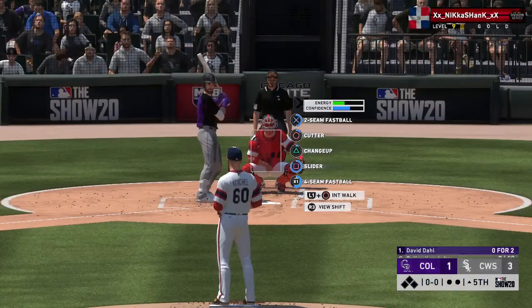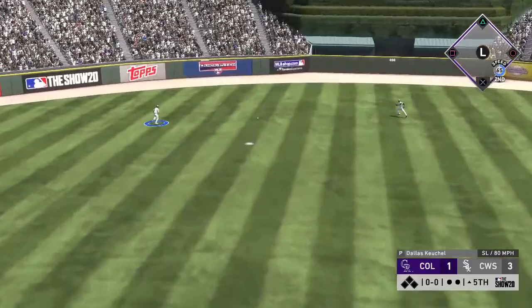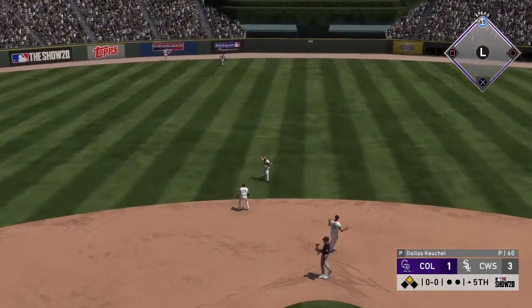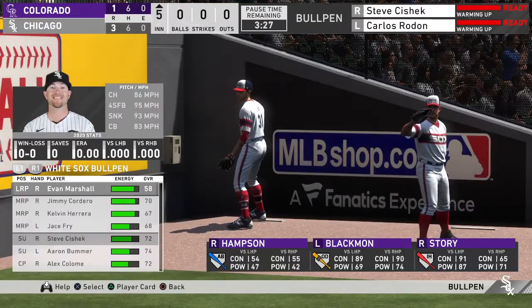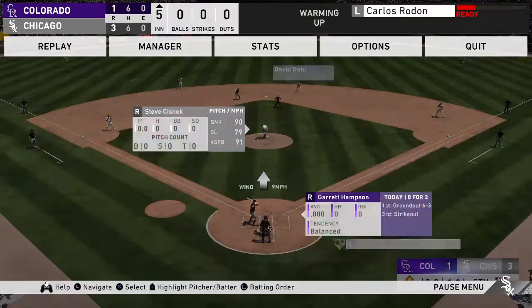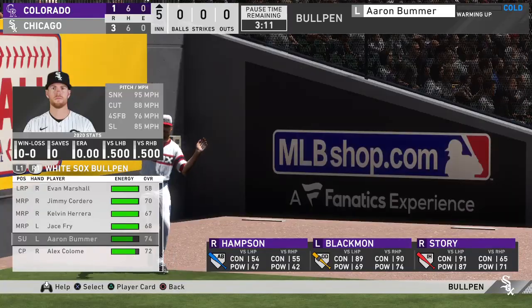That'll bring up the speedy outfielder David Dahl. He's 0-for-2 with a strikeout in this one. Lined toward the alley in left center — that finds the outfield grass for a base hit, kicks up against the wall. He'll make it there — it's a leadoff double. Now pitching for the White Sox, number 31, Steve Cichette.